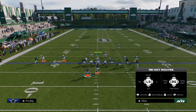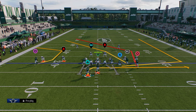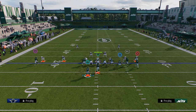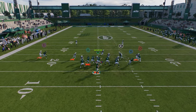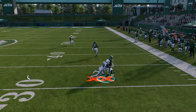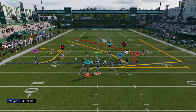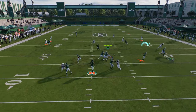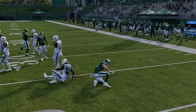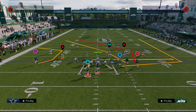Another underrated tip for this play that a lot of people don't utilize is stemming the running back route. Stem it to about five yards and it'll just beat man a lot better, preventing it from running in and bumping random players. You can also stem it all the way down and create a makeshift screen between him and the tight end, where yellow zones will pretty much never play him.